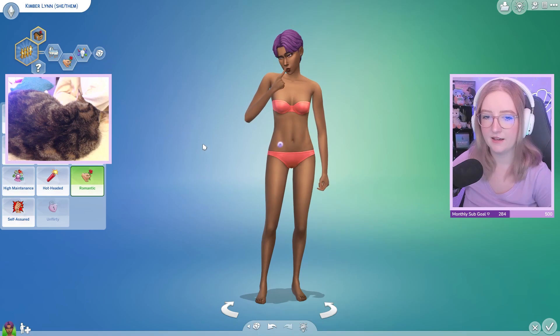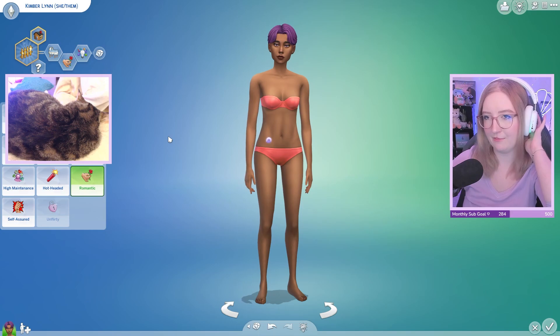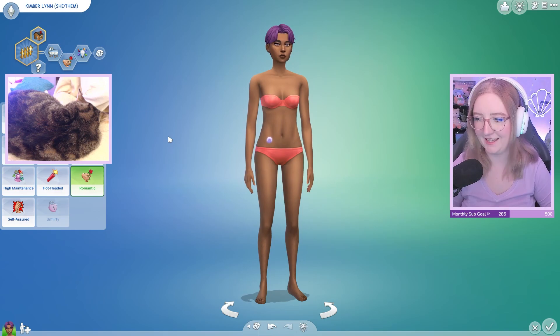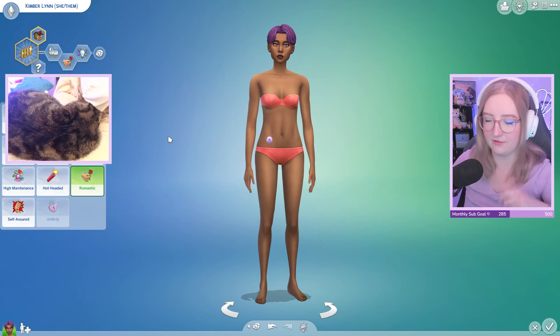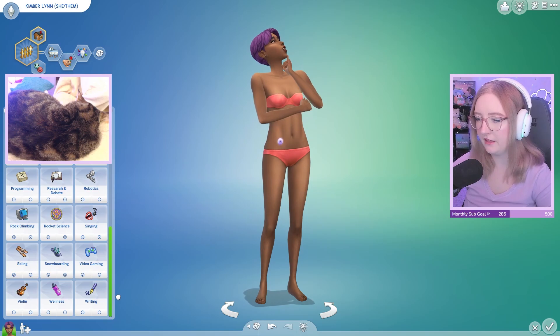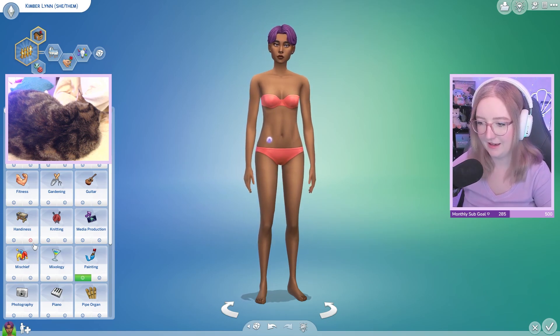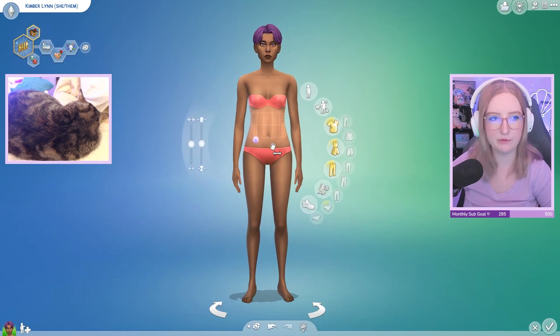I'm gonna do Creative because we think Kimber is going to paint for money — we can make paintings that we pass down through generations. They like cooking because they're gonna be doing a lot of that. And we should give them one thing they absolutely cannot stand. It'd be bad if I made them dislike Handiness because they'll need to repair a lot of broken items — but I kind of like that drama.